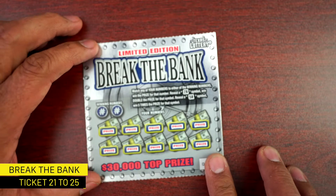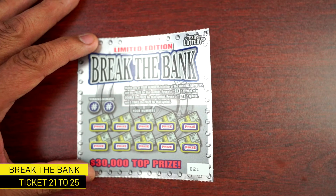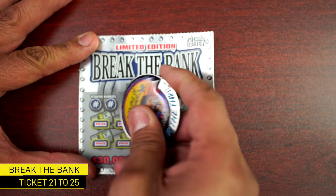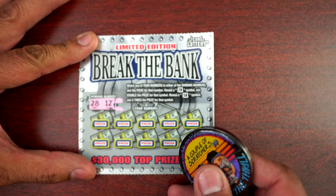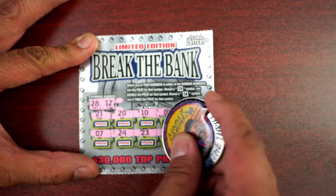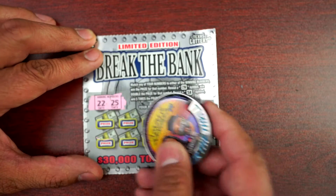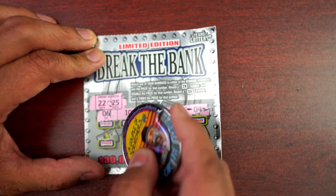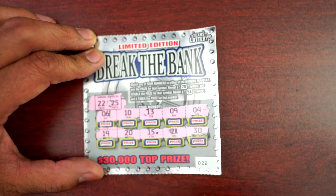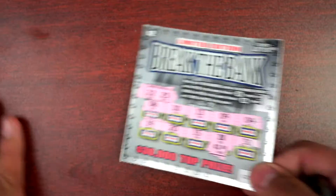Let's begin with ticket 21 of Break the Bank. We need to find a two-times symbol or the five-times, or match any numbers. Ticket 21 has 28 and 12 — nothing. Ticket 22 has 22 and 25. There's a two-times symbol! We're gonna double two dollars for four. Very good.